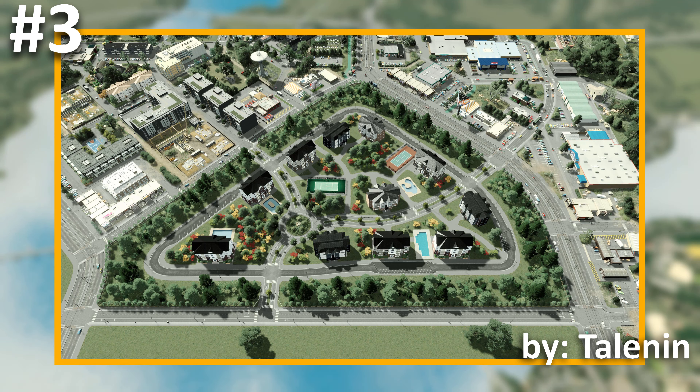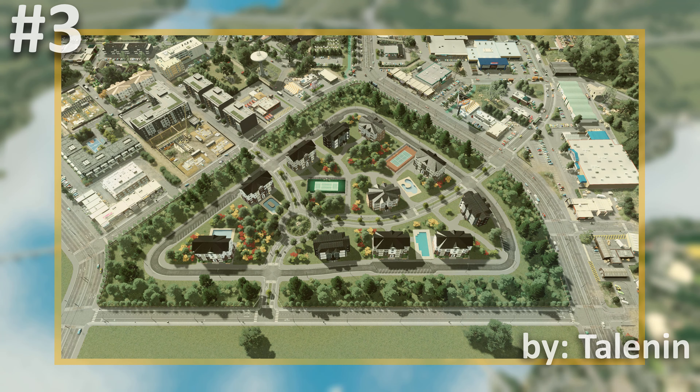This appears to be going for a contrasting setup to the aging surrounding spaces. It features a lot of open areas, beautiful colored trees, and amenities such as pools and tennis courts. Surrounded all around by trees, this area gives off a very close-knit community vibe that appears to be for the higher class of this town. Thanks Talonan for your awesome build submission.